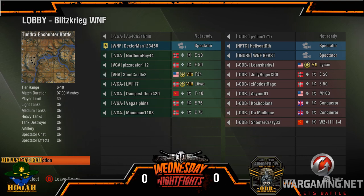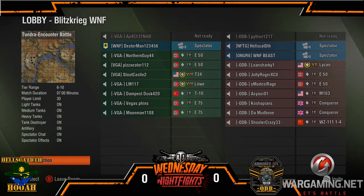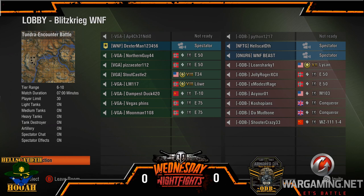Going down the VGA side. Over on the side of ODB, we have Lone Sharky in the Tier 7 Lycan, Jolly Roger and Modest Rage, Rock in the E50s, a Conq, AC Ura — that's all I can do on that one. AC Ura, M103. We've got Kosh Kosh in the Mudbone in the Conquerors and Shooter Crazy 33 in the WZ111 1-4.